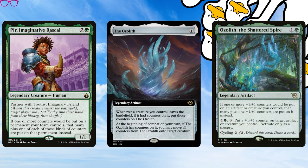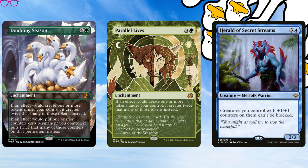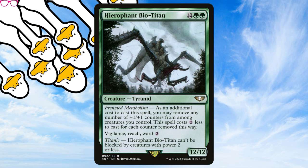Idea three: Plus one/plus one counters and Voltron. I've lumped these themes together as I think they are linked. The Goose Mother is a pretty versatile beast, providing value early as a 3-mana 3/3 who gives us follow-up draw or life gain, or a goosebump-inducing beta later in the game when we've assembled big mana. Even a 7/7 flyer puts players on a 3-turn commander damage clock, and also gives us tokens that interact with other cards. Do I need to mention Doubling Season — the card that doubles the counters and the tokens? Parallel Lives? Herald's Secret Stream for an unblocked commander? And Hierophant Bio-Titan from 40K — a 12/12 Vigilance Reach Ward 2 Tyranid reduced in cost by removing plus one/plus one counters as a backup wincon. Cast this and expect foul language from opponents.